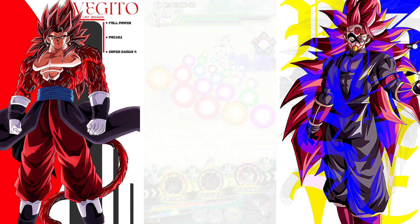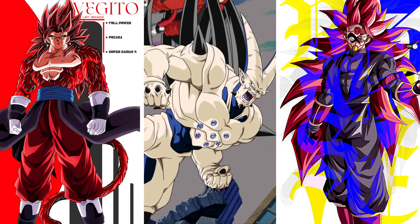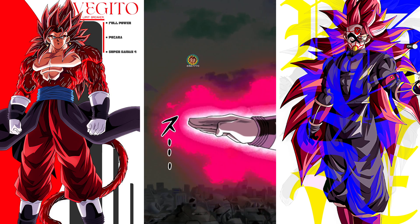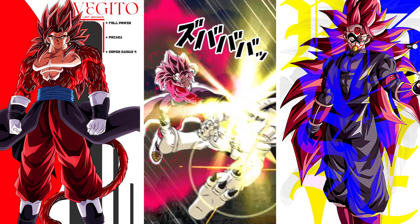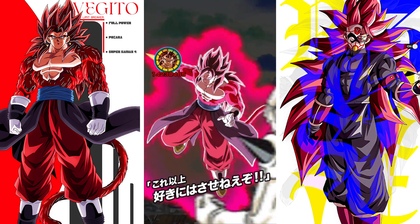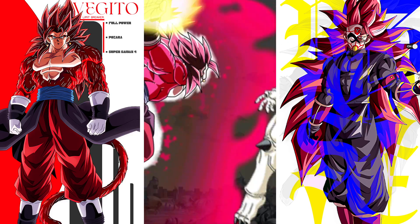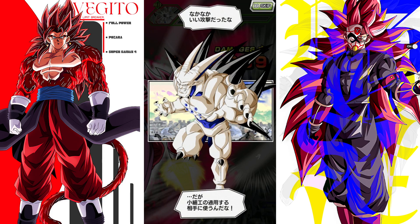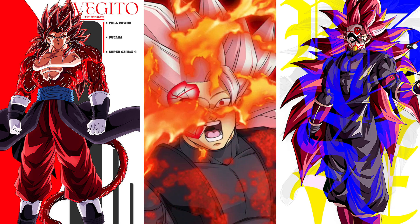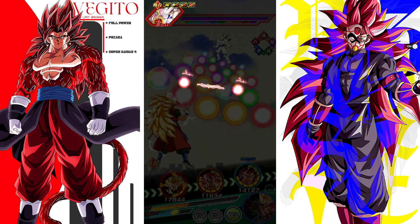Super Saiyan 4 Vegito — if you're running this fight, you only want to bring one of them maybe. You could run double Rosé leads with him floating around, and then have a rotation of Vegito and Gohan, or Vegito and the other Vegito. That's probably your best case scenario for really winning through here. The RNG here was not nearly as good as the previous ones. We took so much damage — that's kind of crazy. Hopefully we'll finish things off here. I'm recording at 6 a.m. and haven't slept yet, so if I'm repeating myself or say things that sound stupid, that's why.